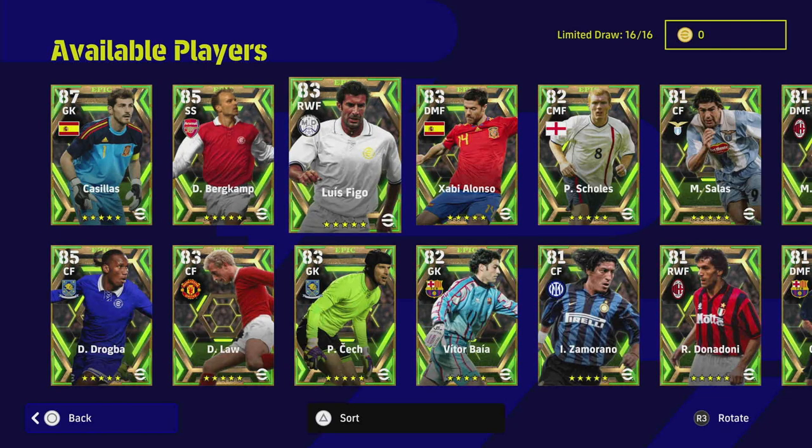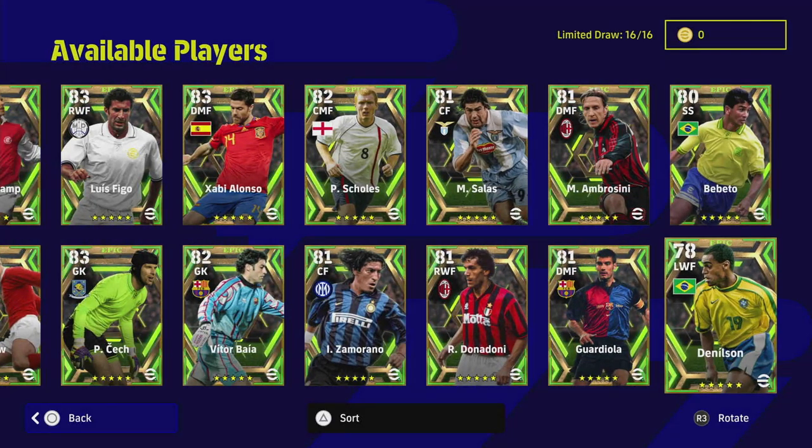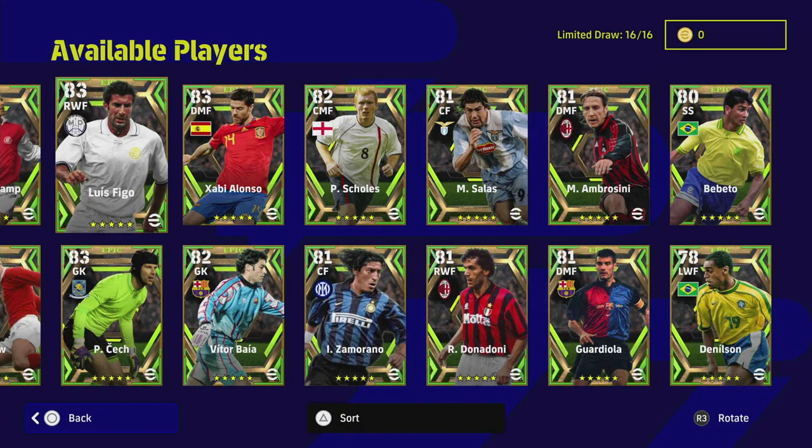In this video we are looking at the wingers: Figo, Donadoni, and Danielsen. Danielsen is a 78, Donadoni is an 81, and Figo is the crème de la crème at 83 overall starting base. These players are very similar but there are a couple of different stats you need to look at.